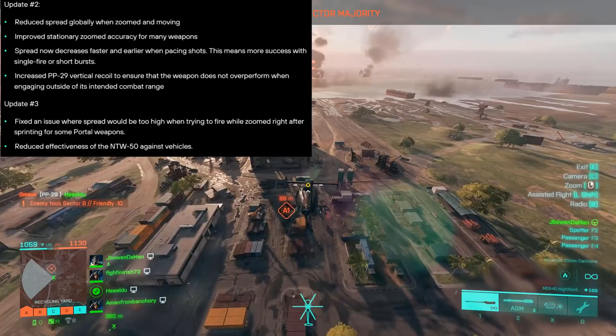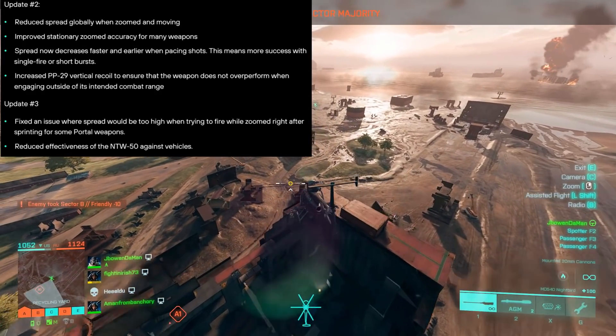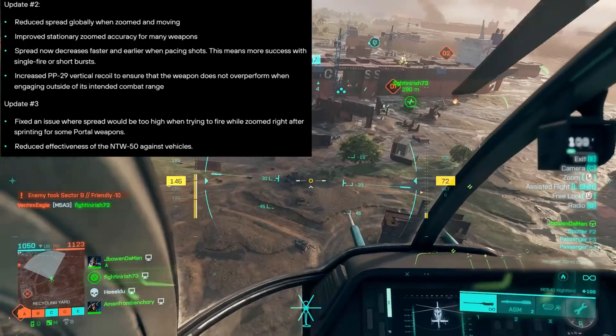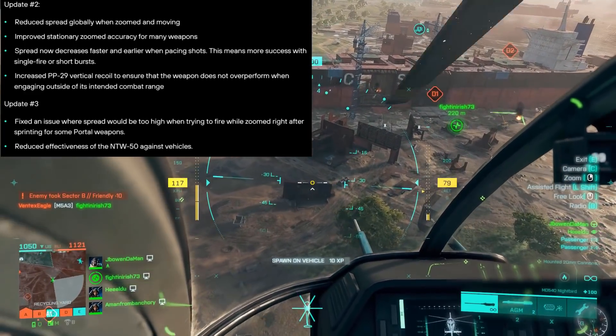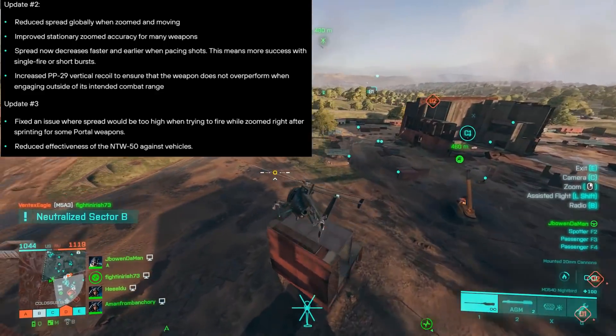When we move over to Update 3, it's not really as serious as Update 2 — it's a little bit smaller but still has some decent stuff. They fixed an issue where spread would be too high when trying to fire while zoomed right after sprinting for some portal weapons, and reduced the effectiveness of the NTW-50 against vehicles.